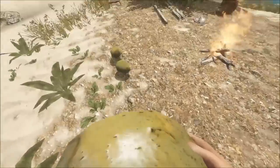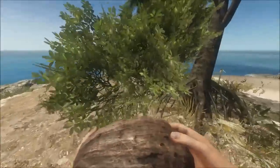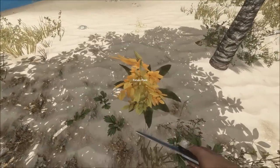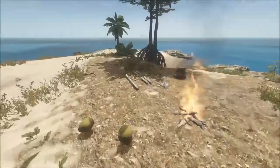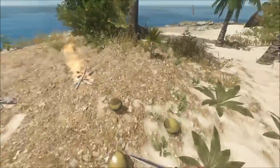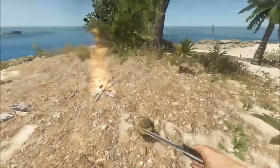So there you go for food and drink — we have our coconut and we have our crab. Another tip is you can also find potato plants growing on the ground, which if you break them, give you potatoes that you can eat. So I hope you guys enjoyed this — just how to get food, how to get drink, how to make your first campfire, and basically how to survive the first few hours.